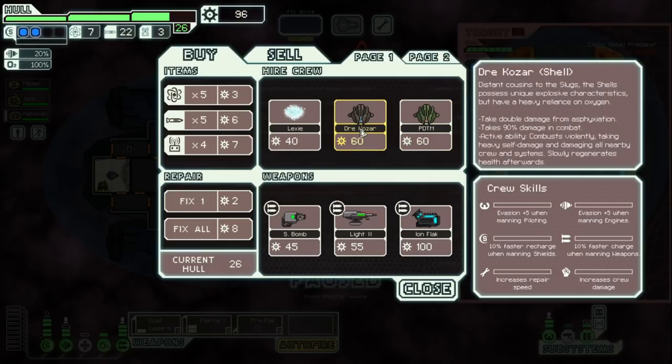And then Shells — what even is this thing? Distant cousins to the slugs. They're like snails — they possess unique explosive characteristics but have a heavy reliance on oxygen. Takes double damage from asphyxiation. So they can't be without O2. Oh, it takes 90% damage in combat — that means they take less damage in combat. I was very confused. So they have a shell. Active ability — combust violently, taking heavy self-damage and damaging all nearby crew and systems. So they can just nuke themselves. What? And they slowly regenerate health. That's really interesting. Some cool strategies you could do with that.